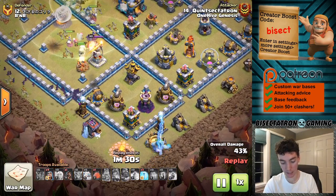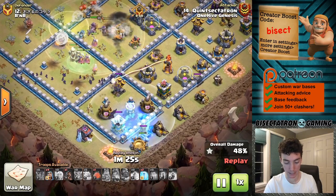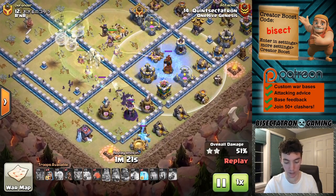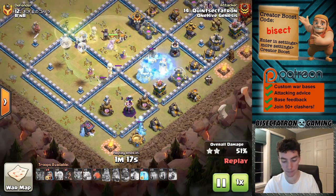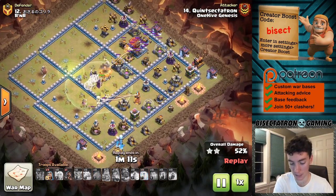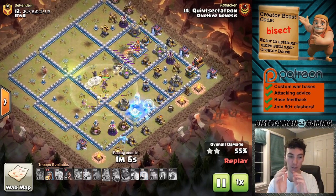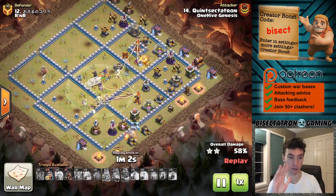Ice Golem was late. If it tanks this Wizard Tower, this might have worked pretty well. But the Bats kind of split awkwardly. The multi locks on, so I try to freeze that. The Wizard Tower takes them out. I don't even use my last Freeze spell. And then back-end Battle Blimp — probably should have dropped a little earlier to deal with that multi. So all the pieces are there — just because I'm showing a couple fails, I wish I had more triples to show.